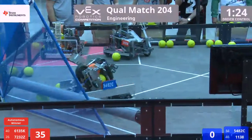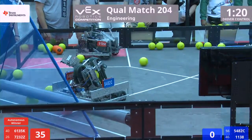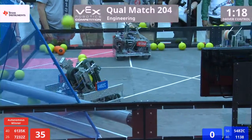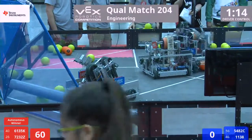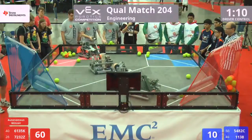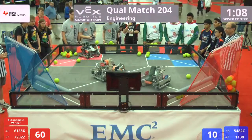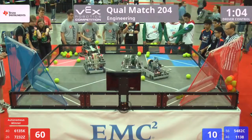61-35 depositing balls for later, storing them back in their starting zone. 72-32 now with four balls in their possession — one, two, three, four — high arc shots, easy scoring into the goal. We've got a battle in the middle, Eagle Engineering with three of those money balls, 72-32 trying to prevent them from scoring.